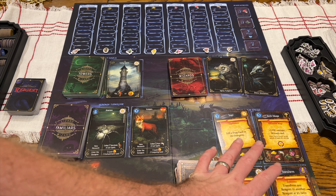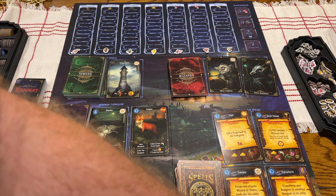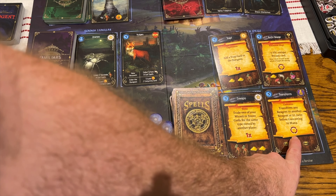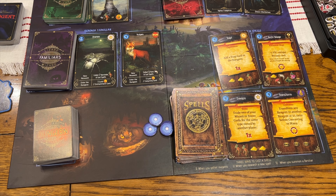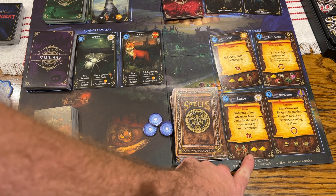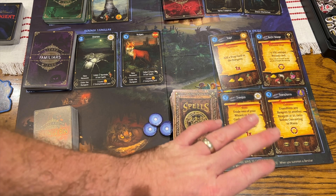This is 'research a spell' — this is a new section. Down here, you pay the mana cost to research one of these spells. You can use the spell immediately if you have the reagents necessary to do it. There are certain one-time use spells and then ongoing effects. For instance, you could transform any reagent to another reagent at a 2-to-1 ratio before converting it to mana — that's really good. You could also trade one of your wizard or tower cards with the same type owned by another player. The stars at the bottom have gotcha-type effects; if you don't want to play with gotcha, get rid of the star cards before you play.